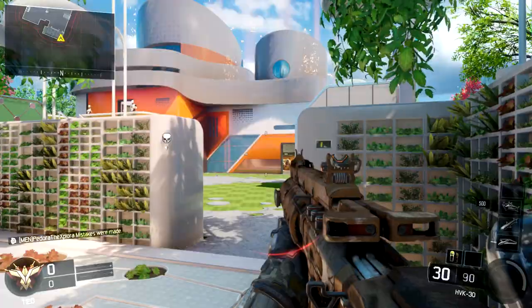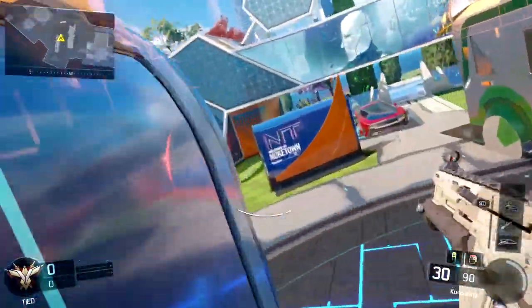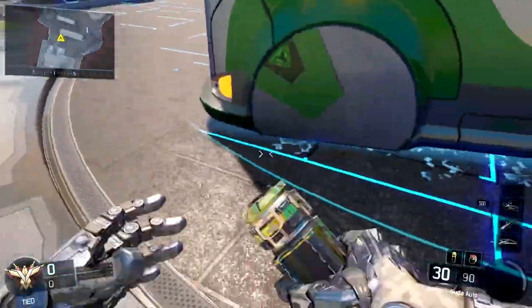So I'll show you here when I'm on Nuketown, facing that red bus, and I just kinda pretend I'm using it for cover, and I get stunned. As I get stunned I just turn to the right, jump up and wall run on the wall, and get totally out of the way of that stun grenade.